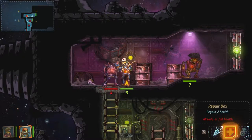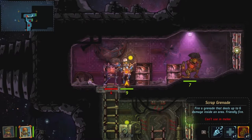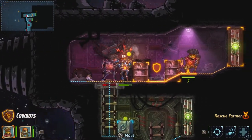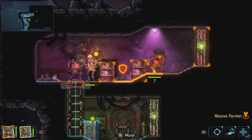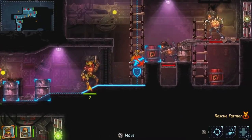On the bottom right I have three actions: melee — dealing three damage — my repair box which I can only use once per battle, and the grenade also once per battle. Let's punch him. He's got one HP left. Sea Brass got all pissed off when he got punched — that's one of his abilities. He does not like taking damage; it makes him angry and makes him stronger.